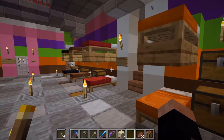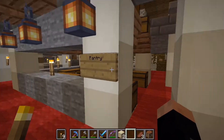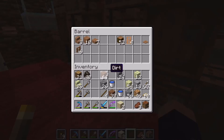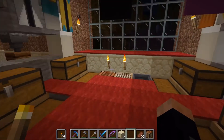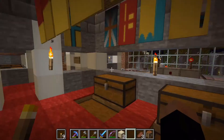Taking the stairs down here, this is the multi-purpose room. None of this storage warranted its own room. You've got construction supplies here, some dyes, flags and stuff. The rooms here are fairly spacious.